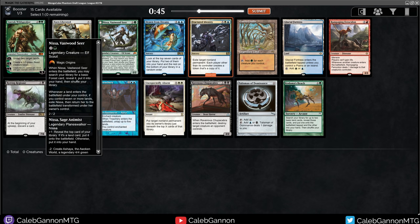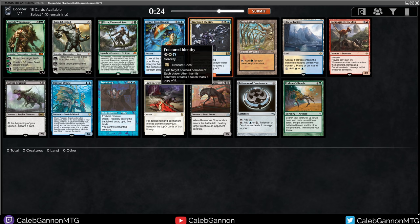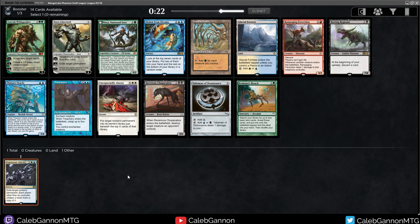If I wasn't taking Fractured Identity, I could see taking Talisman of Dominance maybe. I think it's a pretty good 'stay open' thing. One thing I've noticed from my previous draft is that Fixing and Signets appear to be in abundance, so my normal mentality when drafting the MTGO Vintage Cube doesn't really apply - I think you can take powerful cards first and then get fixing later.